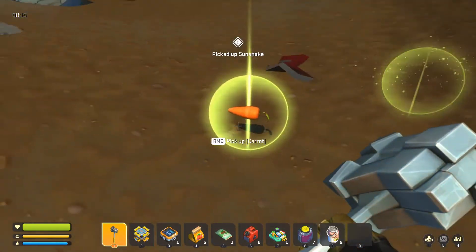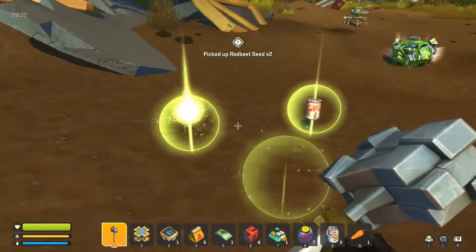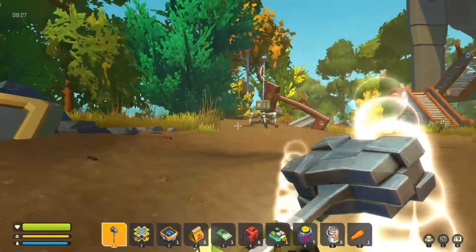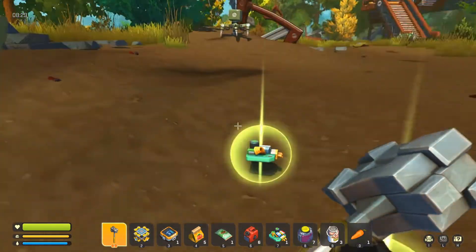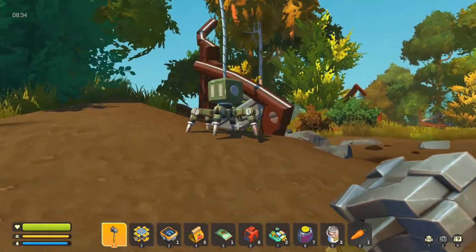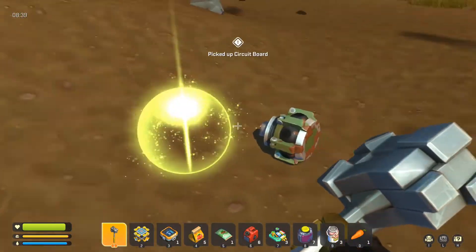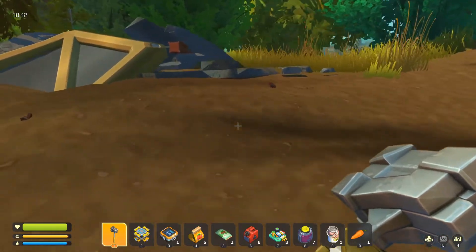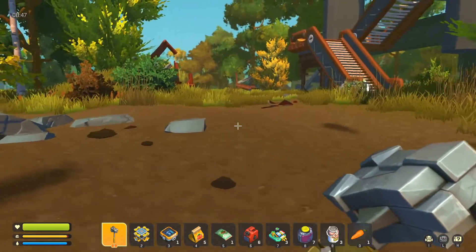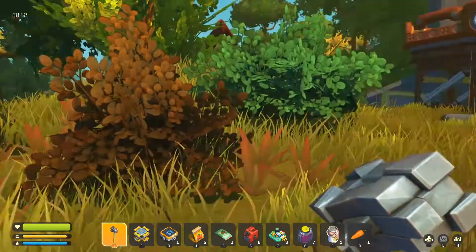I like that we start out with a hammer. I'm kind of a builder at heart. Oh, we got our first robot encounter — is he going to notice us? We could tell he's like, 'What's that noise?' Nothing is here sir, you won't see me... and we got his circuit board! With this game you can mostly use anything you can pick up. I know we can knock down trees to get wood.